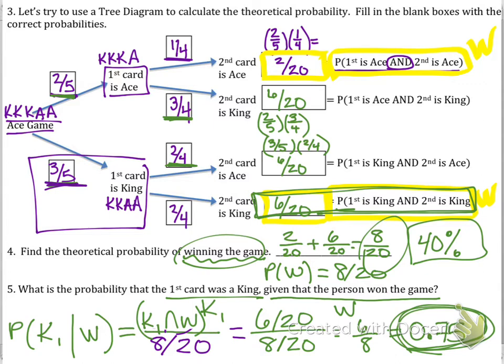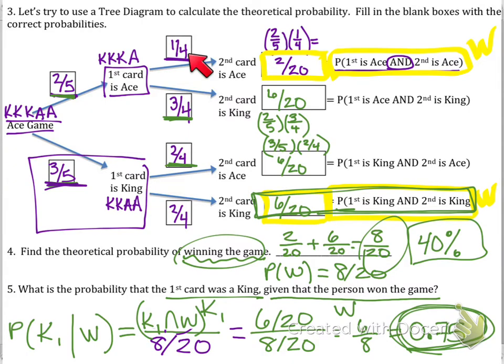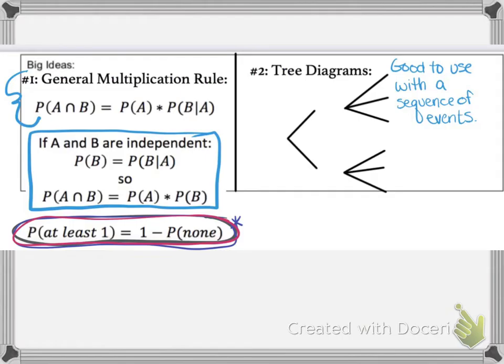Let's talk about tree diagrams and the general multiplication rule. The probability of A and B happening is the probability of A times the probability of B given that A already happened. In this card event, the probability of getting an ace or king changed depending on what the first card drawn was. If A and B are independent, the probability of B equals the probability of B given A, so we simply multiply probability of A times probability of B.